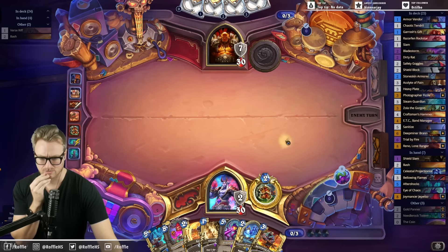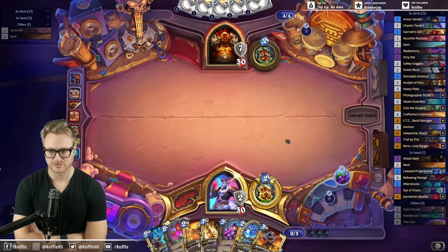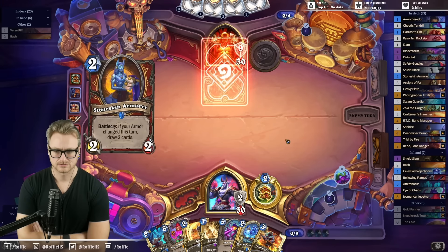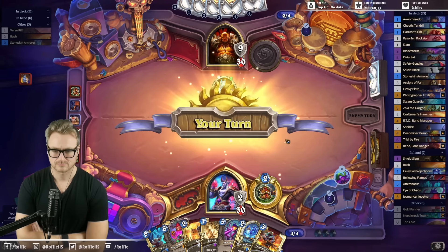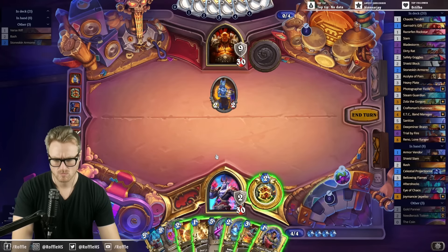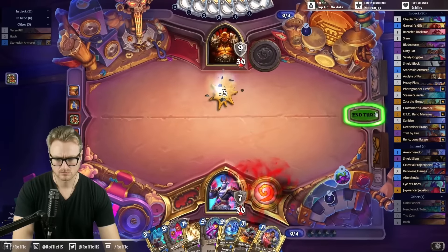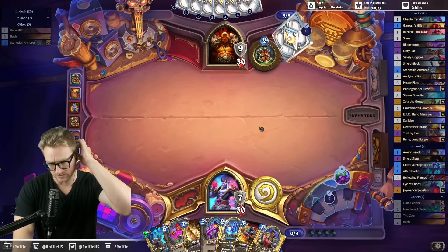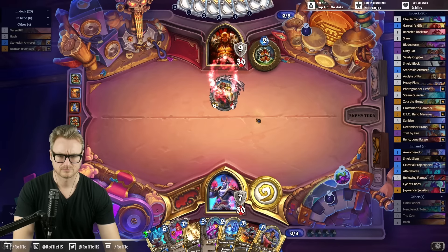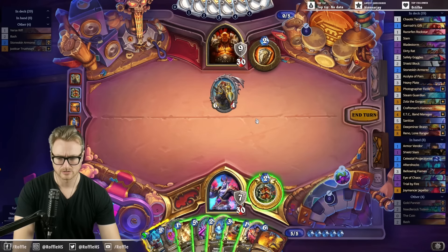Might as well forge this. Even if I wasn't actually dead, I was effectively dead. This preps the aftershocks, but we don't have the Bran, so that's a problem. That's not bad on curve either.